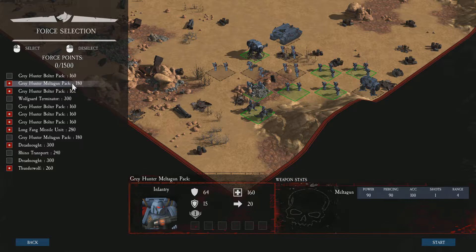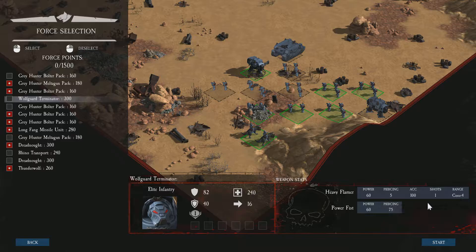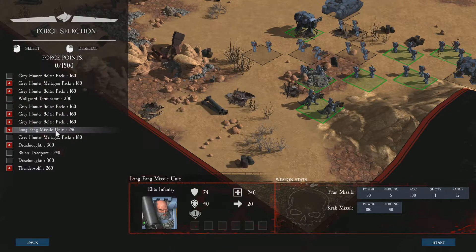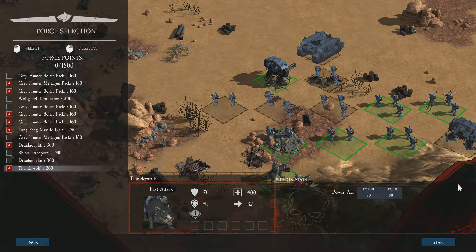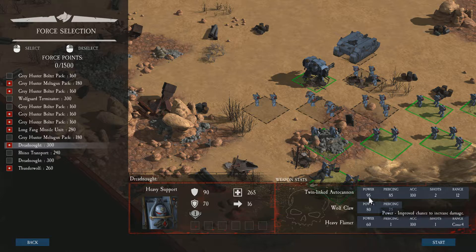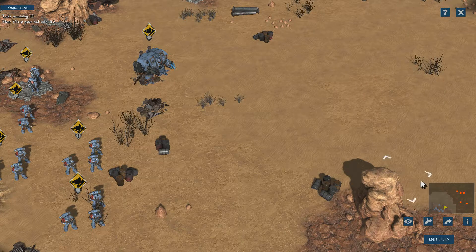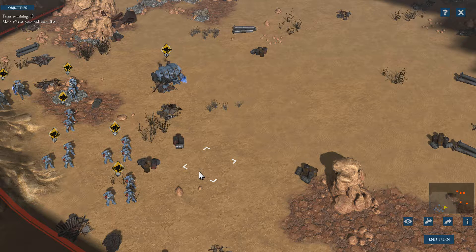As you can see here: how much firepower, how much piercing damage, accuracy, how many shots they get per action, and the range of the shot. Meltaguns are pretty close range; Bolters are okay. The Terminators actually have heavy flamers. Missile — pretty far range. Dreadnought — let's go. The Dreadnought is actually pretty big and it's got some fire. Thunder Wolves — charge up. We'll start the game. You can rotate the camera.